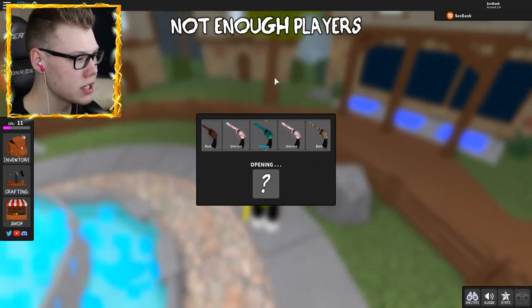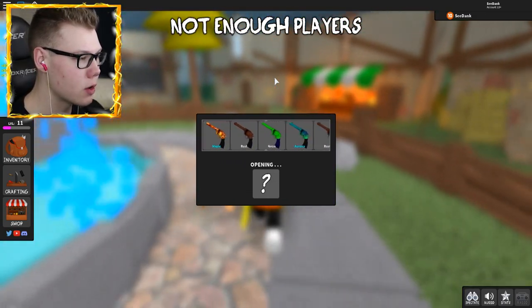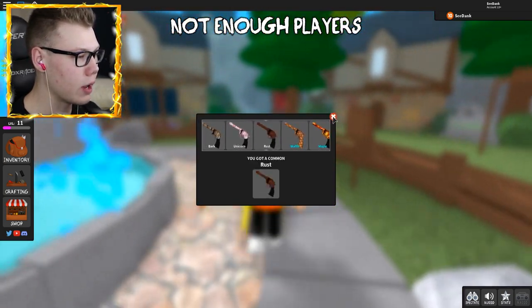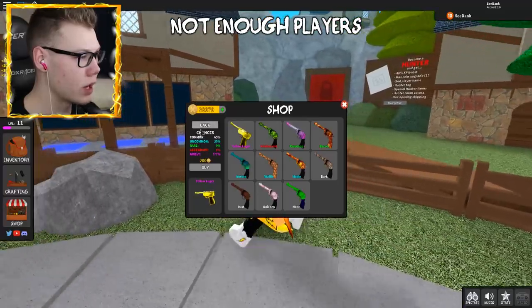Let's go ahead and give this gun box another chance to see if I can get a godly. What if I just got it? That would be amazing — I would literally be so happy. Okay, we got Rust. That seems like the ugliest one I could have gotten. Let's go back to the knives.